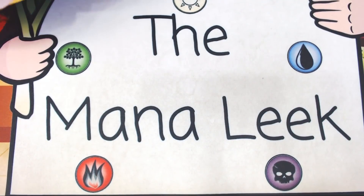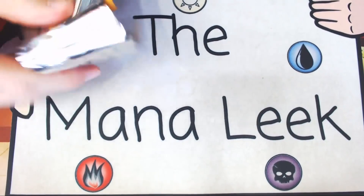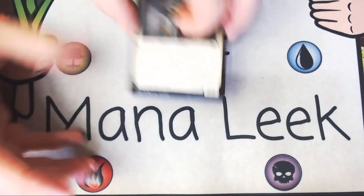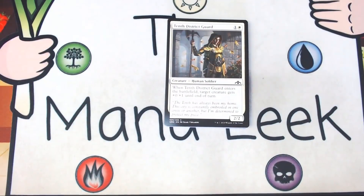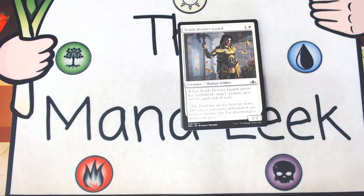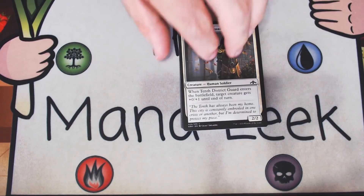Pack one, pick one, if this was a draft. Up first we've got ourselves a 10th District Guide — one and a white for a creature human soldier at common. When it enters the battlefield, target creature gets plus zero, plus one until end of turn. It's a 2-2. It's not terribly exciting. The Boros deck wants more impactful creatures. It's not a first pick and it probably shouldn't make your deck usually.